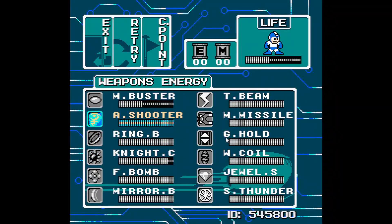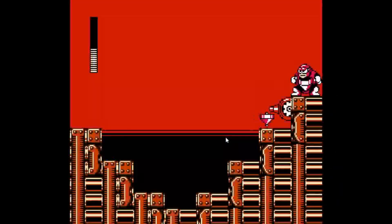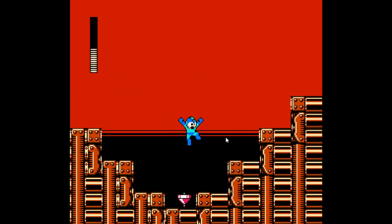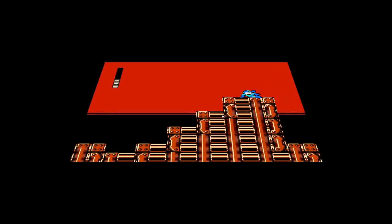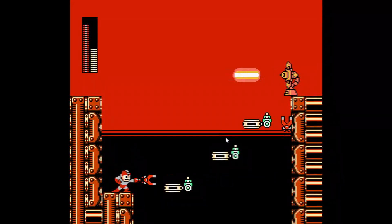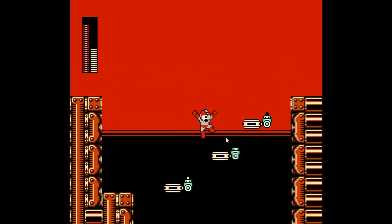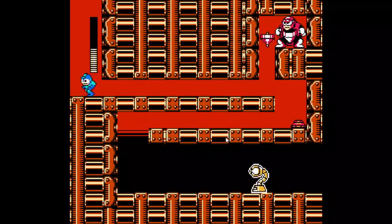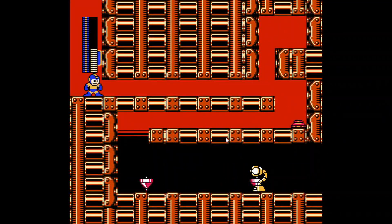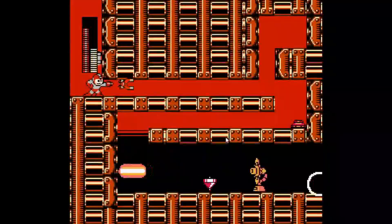Who knows, there might be another enemy hiding. Let's go here. This is a magnet missile. Two can just kill it. Don't waste them — I'd rather kill this enemy first. Then I start magnet missileing.